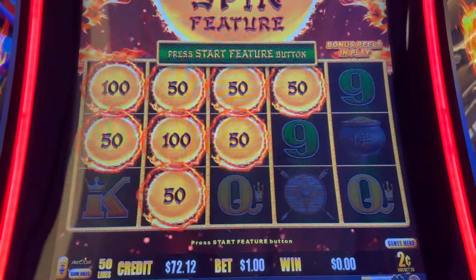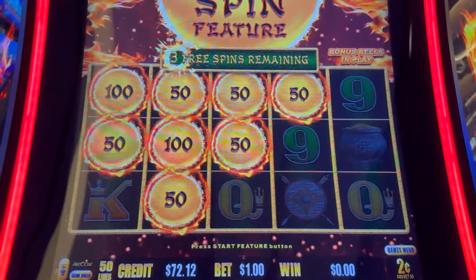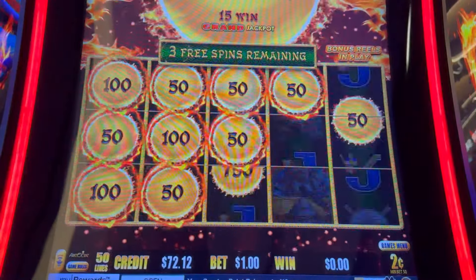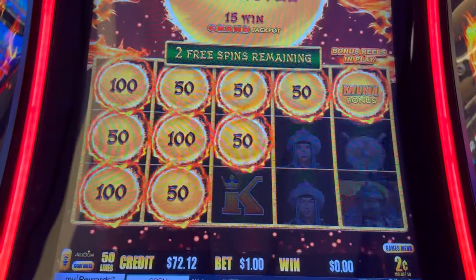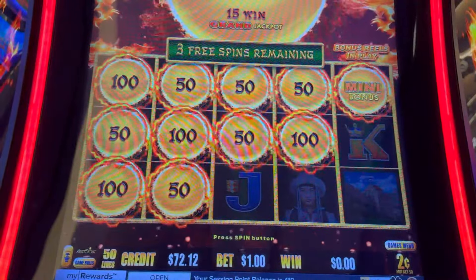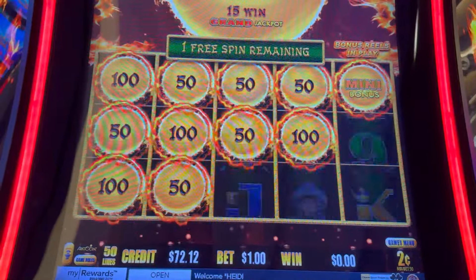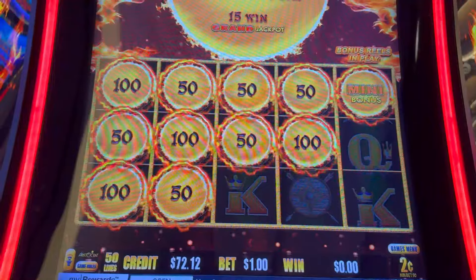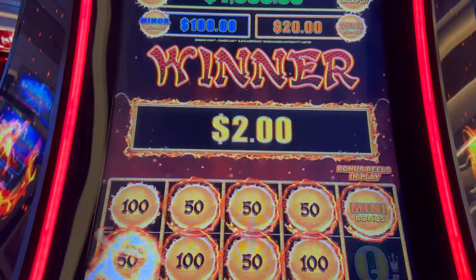A few spins later I got another bonus — starting with eight orbs. We're on the two-cent denom, we need some orbs. I need a minor, I need that major — I saw the mini go by. There we go, twenty dollars! We're building our ticket back up, let's go. More orbs, come on drop them. I saw that minor, let's go! All right, anything to save it — save it — oh darn. We've recovered, getting a recovery going here.